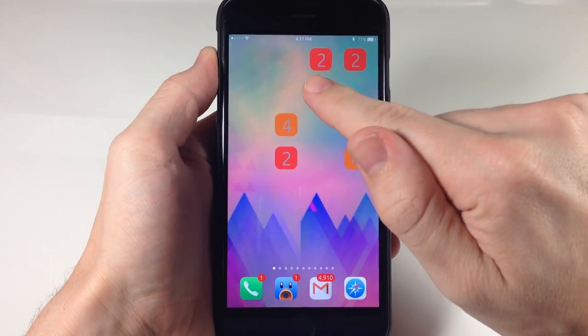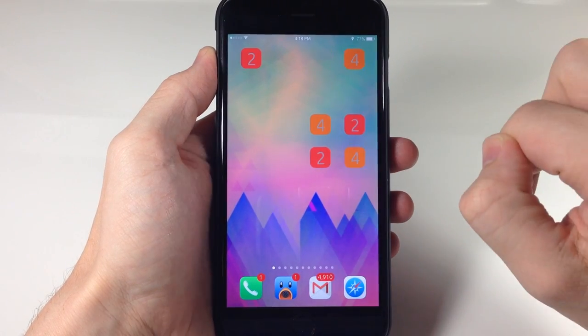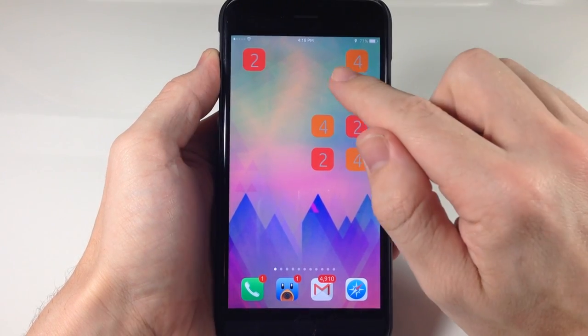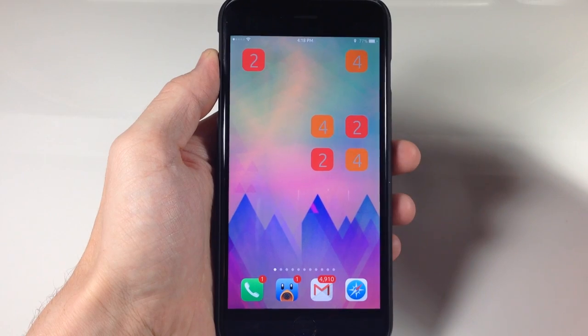If that doesn't really make any sense, you can see right here that if we have a 2 and a 2, all I'm going to do is swipe across and you can see that it turned that into a 4. In addition it added a new block, and you also saw all these other blocks move over as well.